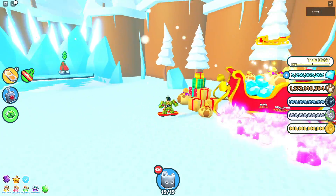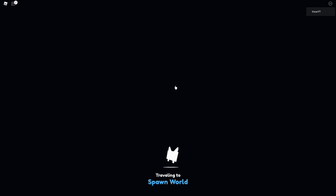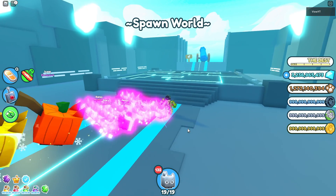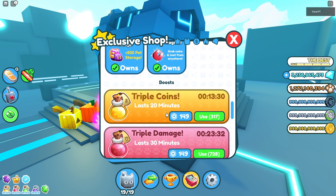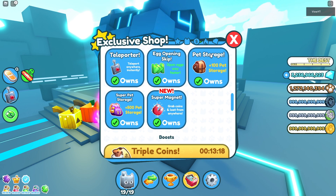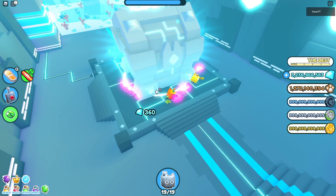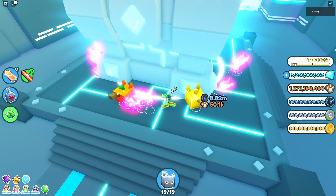One thing I'd really recommend — it costs Robux but it's a game changer for getting coins — is the Super Magnet game pass. It grabs coins and loot bags from anywhere. Before, you'd break a chest and loot bags would scatter on all sides and stack inside the chest which is really annoying since it respawns quickly.